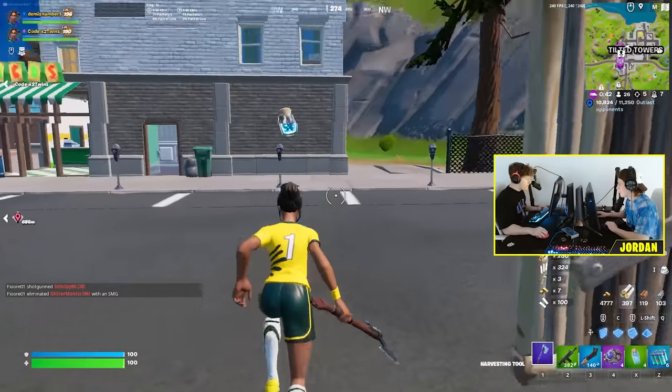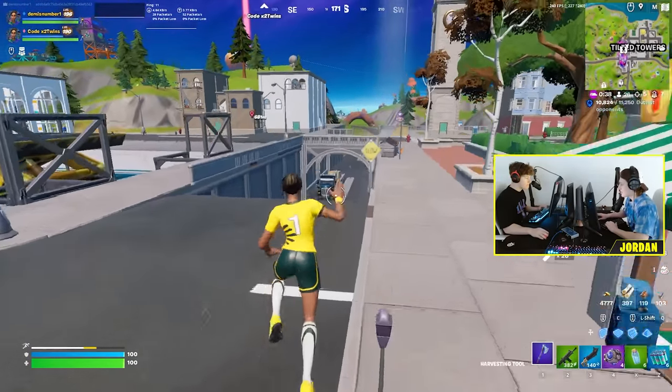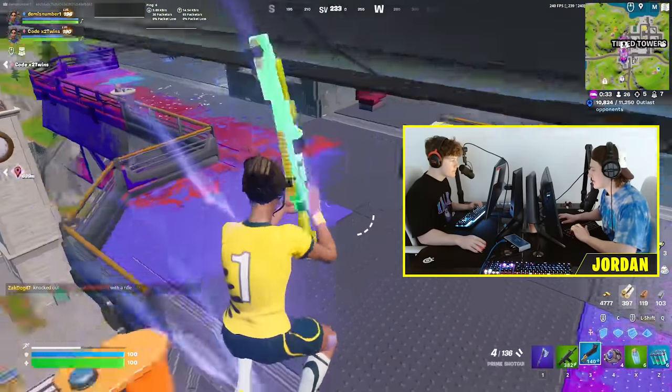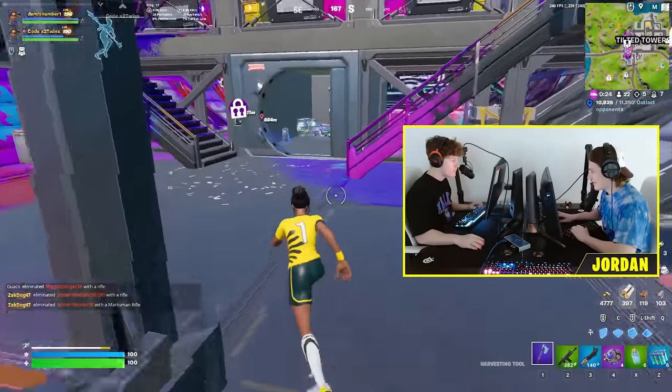That's another key which means we're gonna go open another vault. We dropped the tilted one this time, hopefully it treats us better. We've got one more of these Dialer Drops to test - just the standard one. These updates Epic are pushing out at the end of the season - they aren't the greatest. We're working with what we've got.